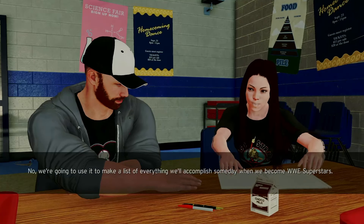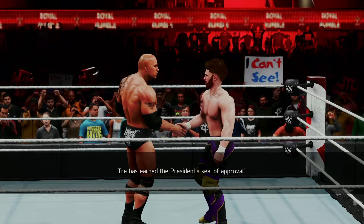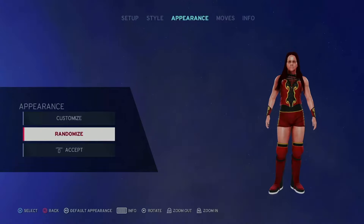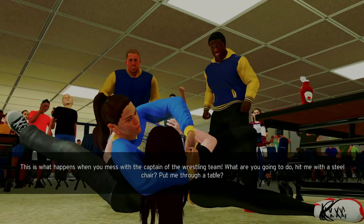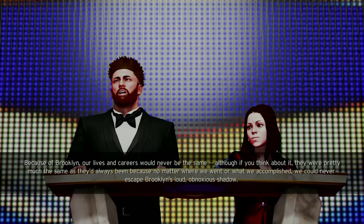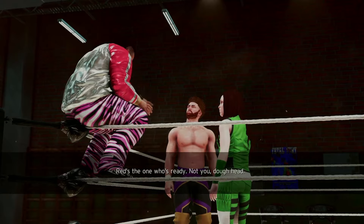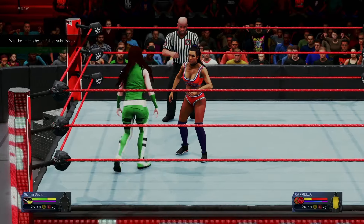MyPlayer follows the career of two best friends, Trey and Red, as they journey from complete amateurs to WWE legends — the usual stuff. After a failed attempt to create anything resembling two human beings using the game's creator, the plot starts in media res, and that immediately tipped me off that this was going to be a slow burn. The entire plot is narrated through the two protagonists' Hall of Fame speech, where we constantly jump back and forth in time. Initially, the story is interesting — going through the indies is fun, and rising through the ranks in NXT and the main roster is quick enough to keep your interest.